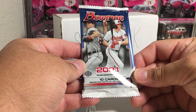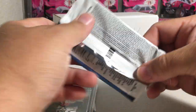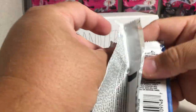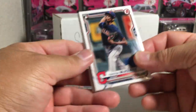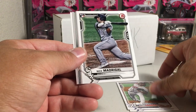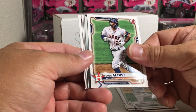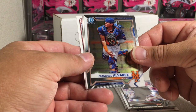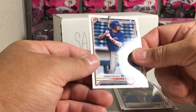Now we go for the 2021 Bowman — this is only the second pack of this I've opened. Just was not in my price range to buy Bowman this year. Tristan McKenzie Rookie, Ian Anderson Rookie, Nick Madrigal Rookie, Garrett Crochet Rookie, Jose Altuve, Josiah Gray Chrome, Francisco Alvarez Chrome, Blake Walston, Cade Cavalli, and Christopher Morrell.